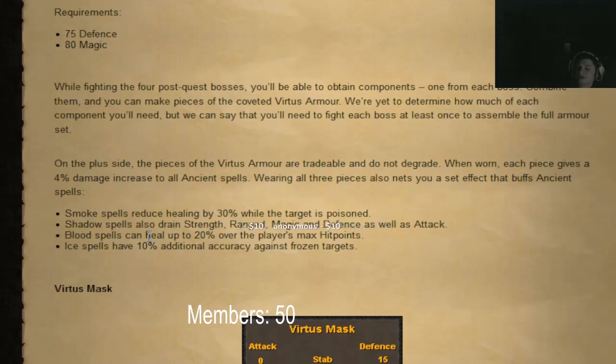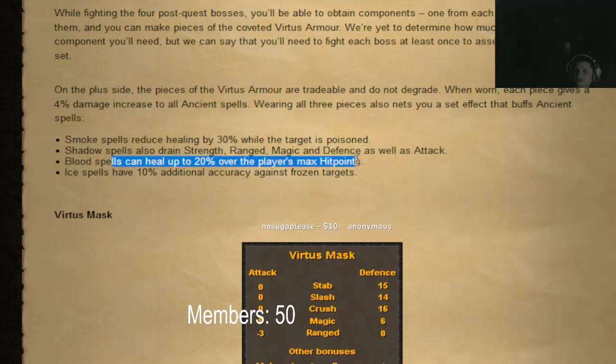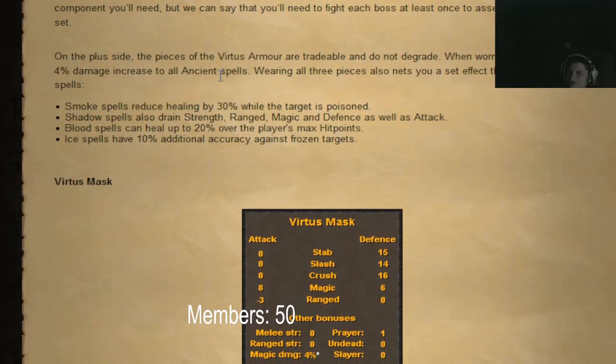Vertus ice spells now have 10% additional accuracy. Blood spells can heal up to 20% over the player's max hit points — Vertus is cracked for minigames. Shadow spells with Vertus drain strength, range, magic, and defense. Smoke spells reduce healing by 30%.